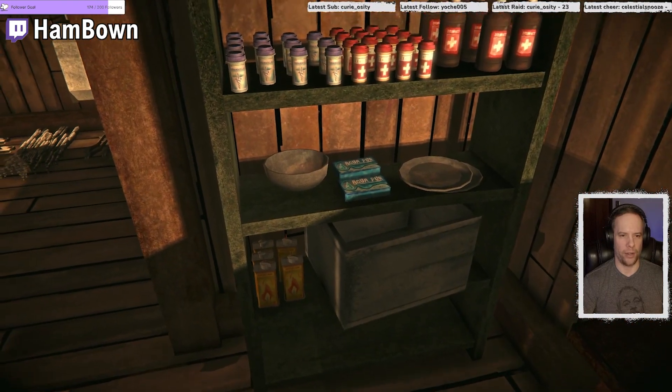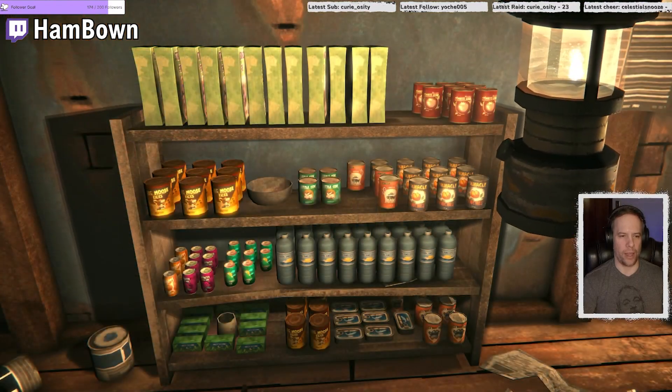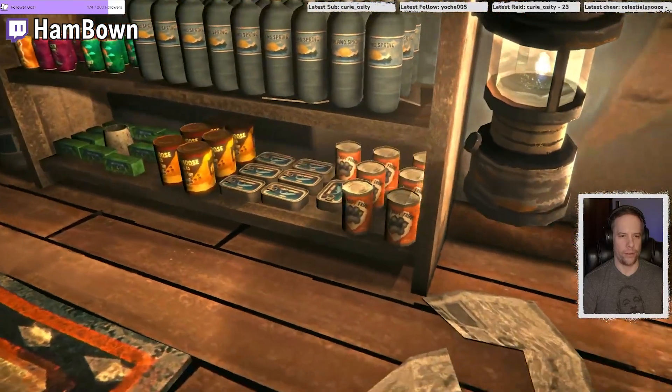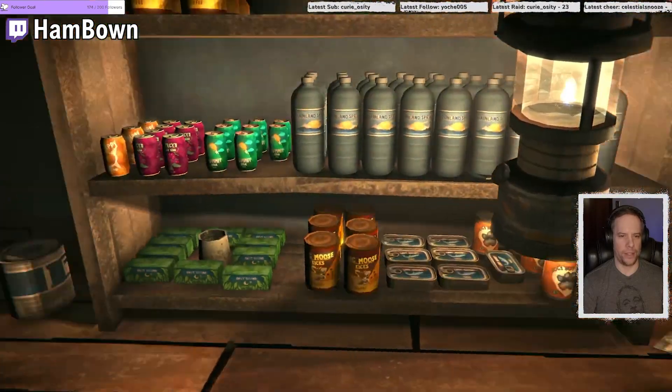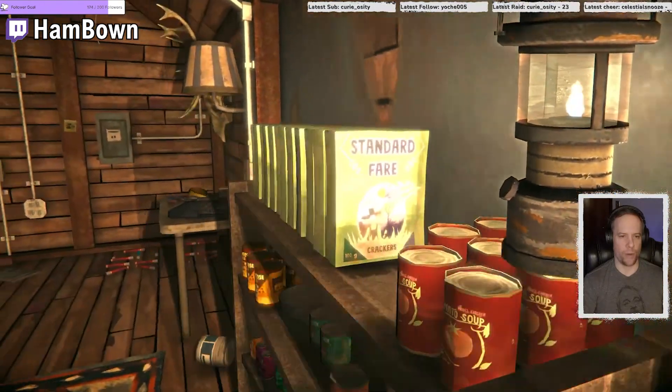Surviving the apocalypse in terms of medicine, that's for sure — he's got all the canned goods and water needed to survive, coffee and tea and sodas, and tomato soup to go with the crackers.